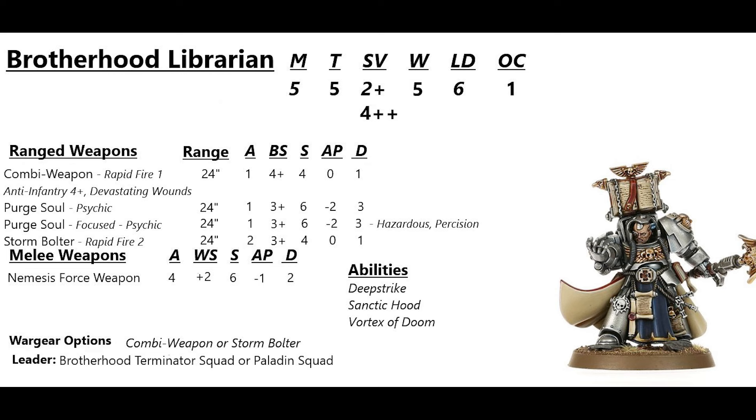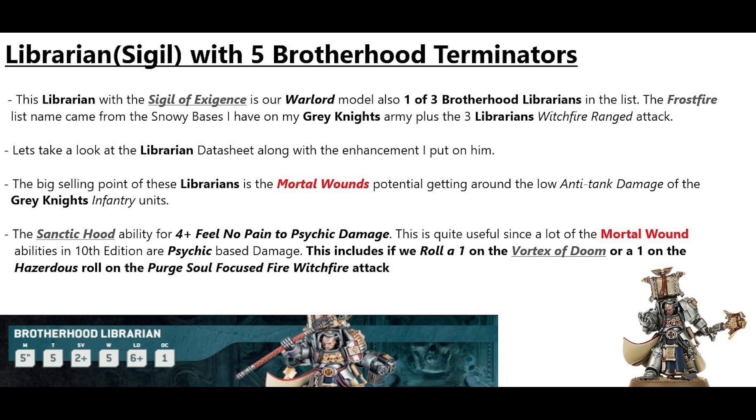Sanctic Hood: while this model is leading a unit, models in that unit have a 4+ feel no pain against psychic attacks. Vortex of Doom: in your shooting phase, select one enemy unit within 18 inches visible to this Psyker and roll 1d6. On a 1, the Psyker's unit suffers d6 mortal wounds. On a 2-5, the enemy suffers 2d6 mortal wounds. On a 6, the enemy suffers 2d6 mortal wounds. Sanctic Hood pairs well here — if we roll a 1, the unit gets a 4+ feel no pain against those self-inflicted mortal wounds. The big selling point of the Librarians is the mortal wounds potential, getting around the Grey Knights' low anti-tank damage.